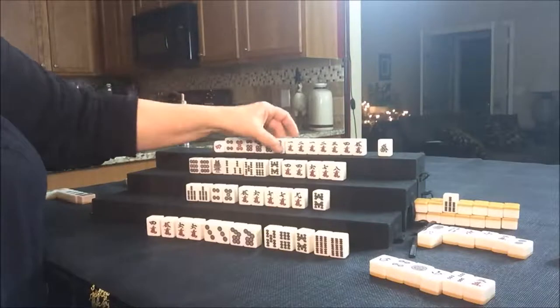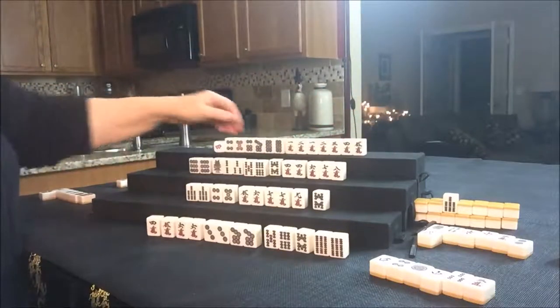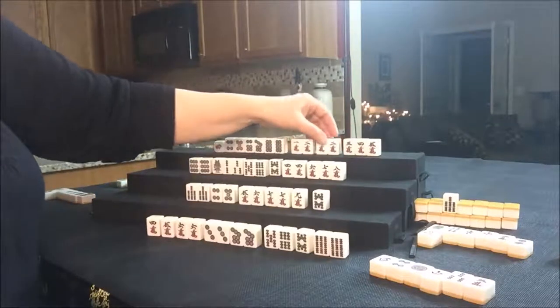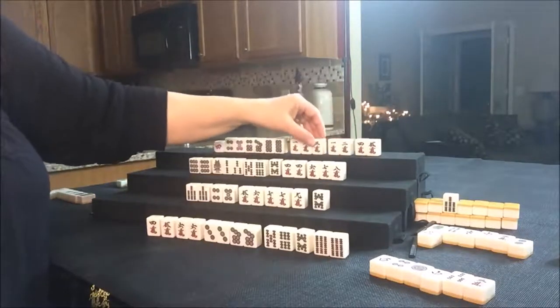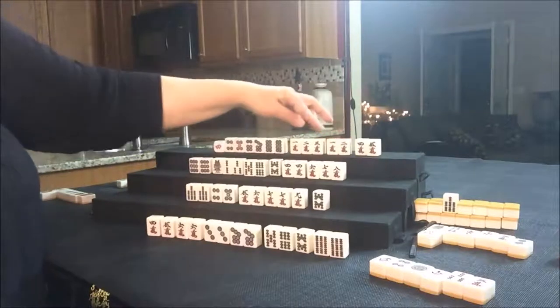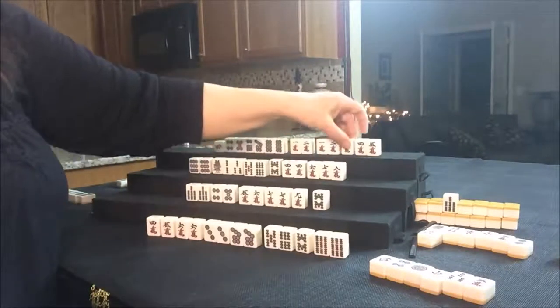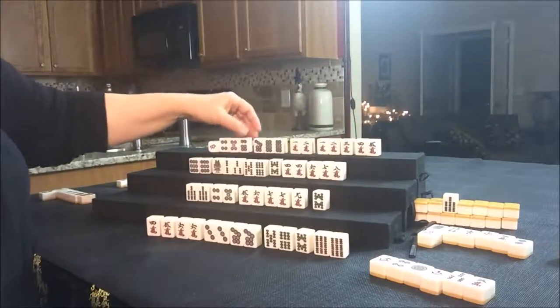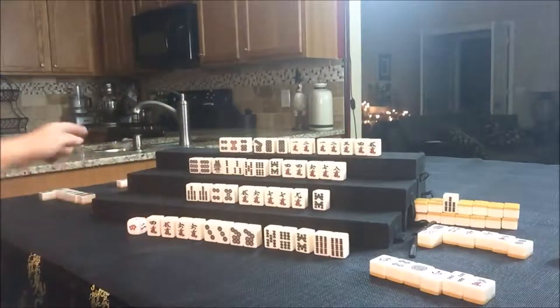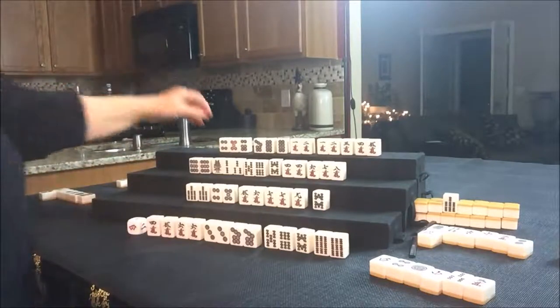North drew an 8 Dot. Let's go ahead and get rid of the Green Dragon again. They have a 3, 4, 5 and 1, 2 — this is where that potential Pure Double Chi might help. There's a lot of sharing of the same tiles there. We'll have to wait and see. We threw a Green Dragon — let's draw for East.